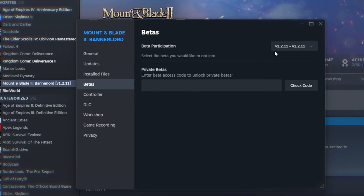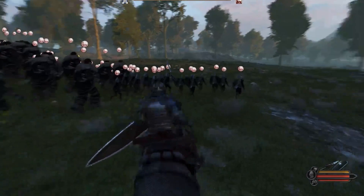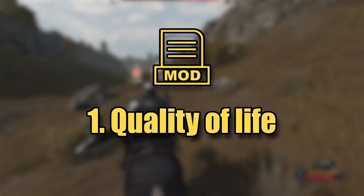Banner Kings runs on version 1.2.11, so make sure you go ahead and change your game version before downloading any mods. If you don't know how, you can watch my install video in the top right corner. Now let's try and fix Bannerlord.